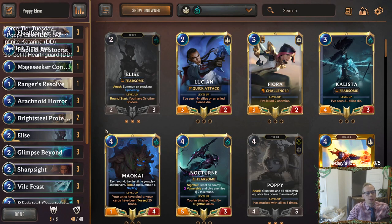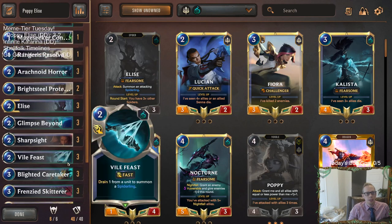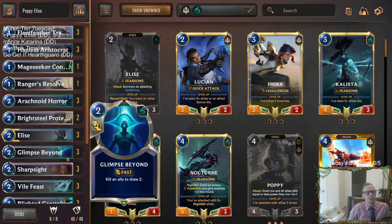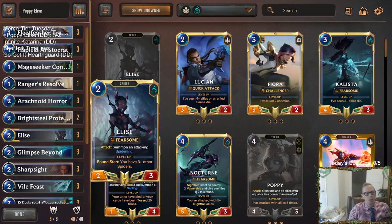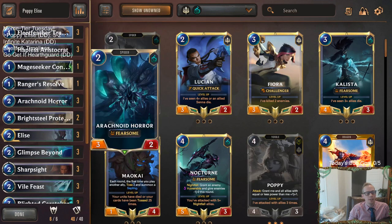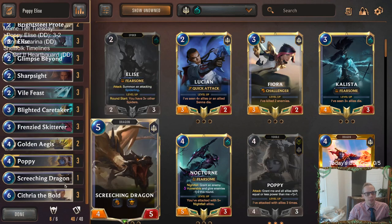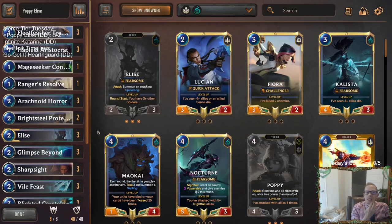Alright, so our Poppy Elise deck went 3 and 2 and looked pretty good. But it just ran into a couple of very good Caitlyn draws, and those decks can be pretty tough — they are very good decks also. I liked how our deck looked though — it had good aggressive starts, it had Fearsome, it has some different Challengers with the Saplings and the Fleet Feather Trackers. I don't think we ever actually got to do the Sapling stuff with the Fleet Feather Trackers to help the Fearsomes get in there. Poppy buffing everything up and Golden Ages for some rallies — pretty nice little deck here. I wouldn't expect to rank up super high with this deck, probably looking at around a 500 record. But nice little meme tier deck with some Spiders and Poppy.